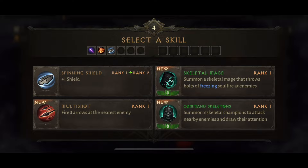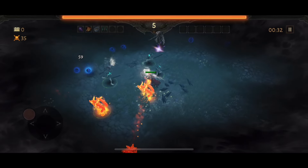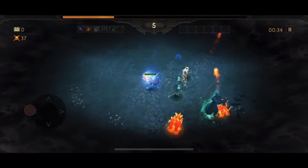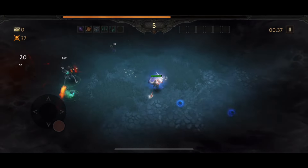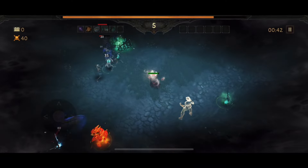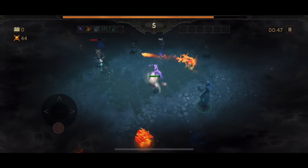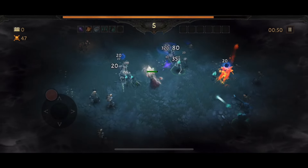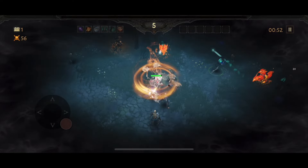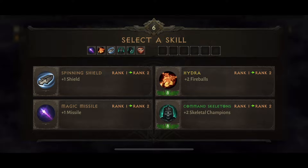Now we have Skeletal Mage or Command Skeletons — I'm going to go for one of these because they always work really well. I've gone for Command Skeletons first and then I'm going to go for the Skeletal Mage. The necromancer skills I find work really nicely in Survivor's Bane. I play necro as my alt character; I'm on my main currently. We have Magic Missile, but you can already see with some of the skills selected you can kind of just stand still. I'm going to go for Whirlwind — I really like using this in Survivor's Bane, makes things really easy.